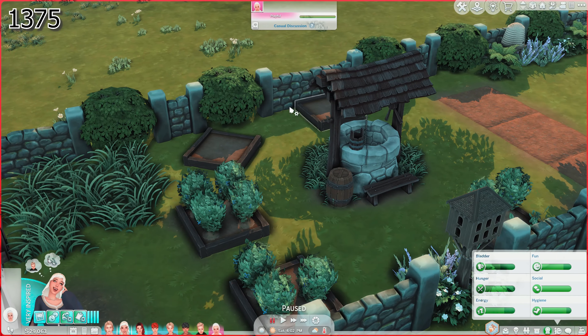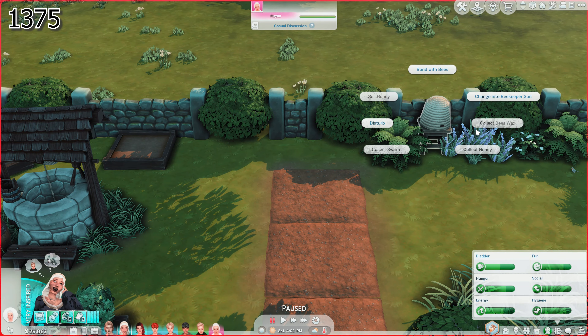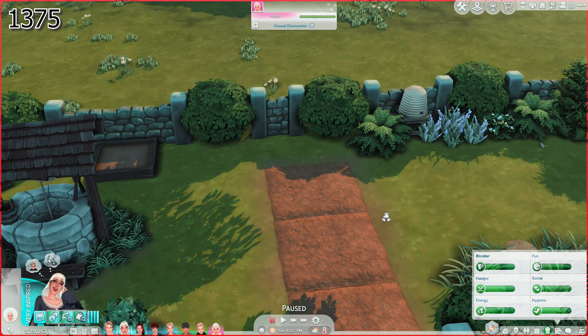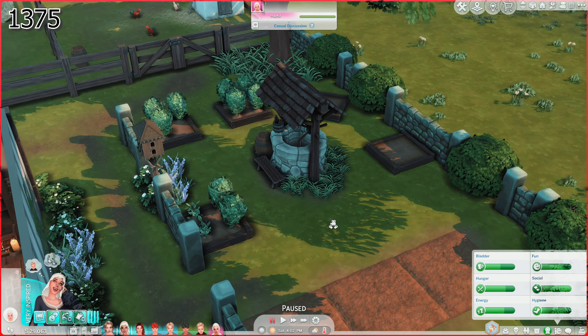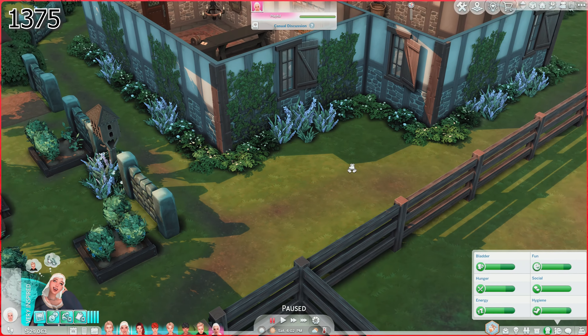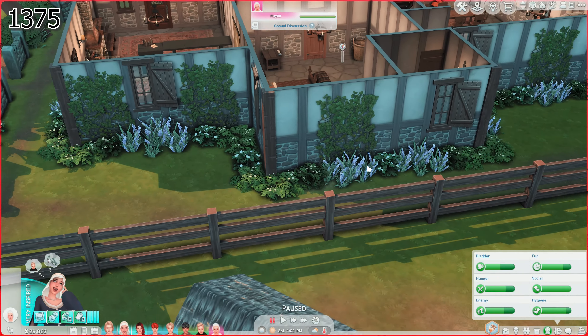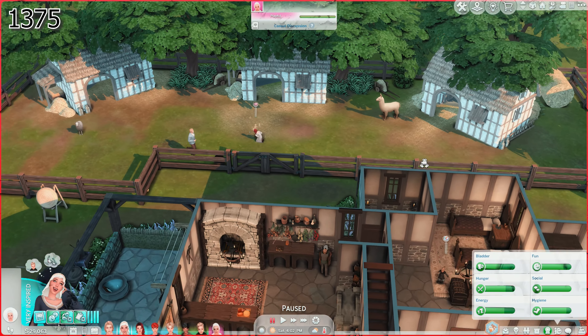I did put in a couple more raised beds. I added in over here a bee thing — I don't know that will do it, but the idea is nice to have it there. I think it looks really, really nice. I'm happy with it. I went a bit crazy with the greenery. I feel like they'd have a bunch of stuff by now. I also did expand the animals.